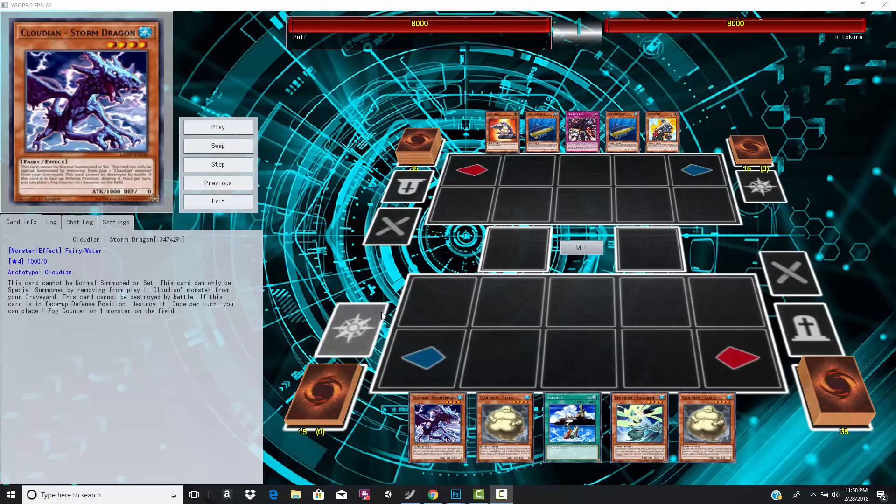Don't expect to see basically any meta cards in this duel because these are two very pure variants. There won't be any hand traps, no Gammas, Ash Blossoms. Expect all the plays to basically go off unopposed.